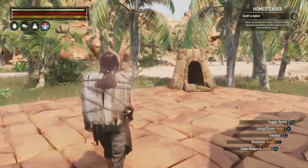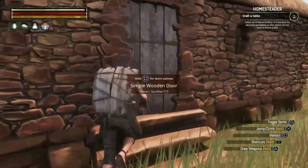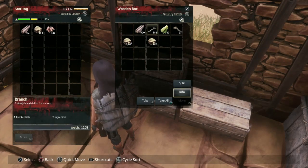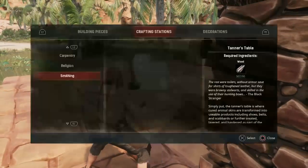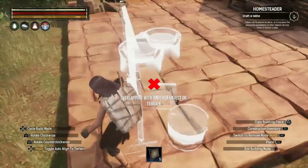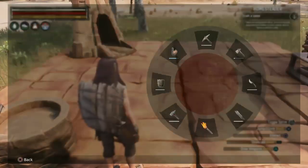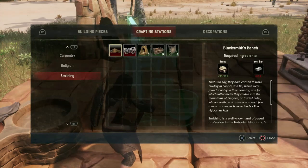Now that we've got some bark, I still need wood to make the tannery. I'll head back to my box, grab some wood, split the stack so I don't encumber myself, and grab some branches to repair the stone pick. Now we'll build the tannery — I'm placing it right around here. We got the tannery.